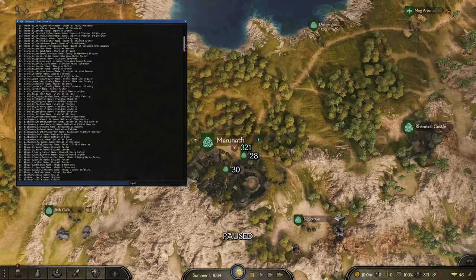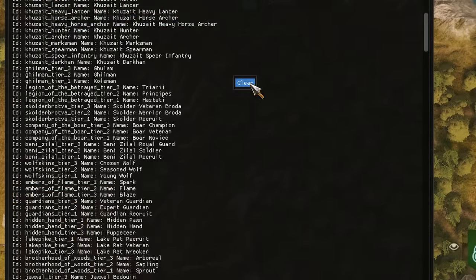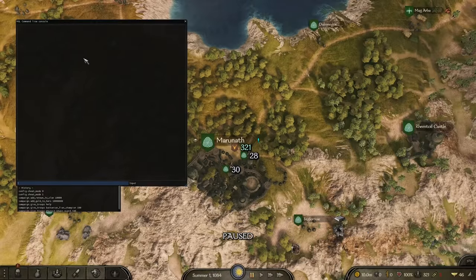One cool trick: after doing something that clogs up your screen, right-click and hit Clear. It will clear the console command so you can actually see what you're typing. It's helpful because if you type something in wrong, it'll tell you what you typed in wrong.